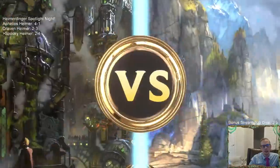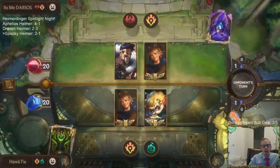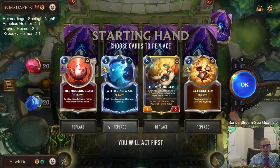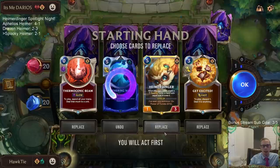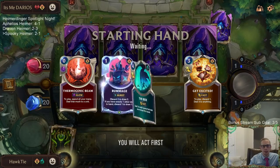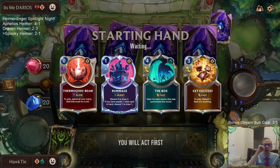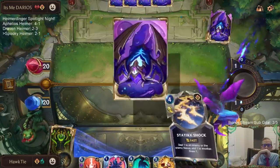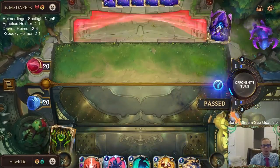Oh, Draven Ezreal! Captain Farron is the card I'm scared of the most - I think the other things I'll be able to handle decently. I kind of need something to discard with Get Excited, but Get Excited is just so good against Draven. They always have Draven on turn three - it's a rule when you play Draven Ezreal.